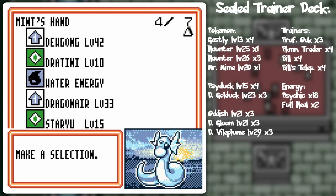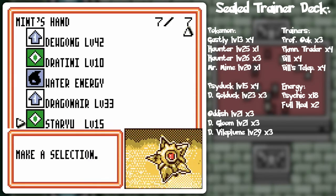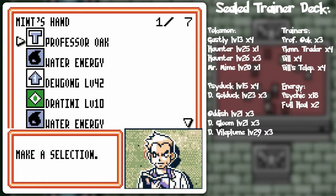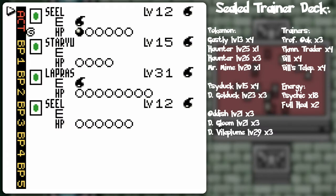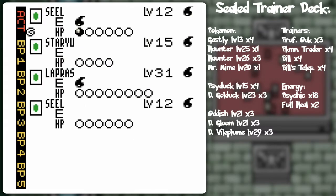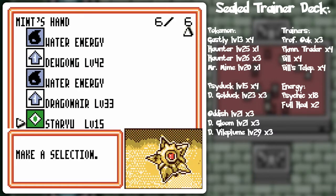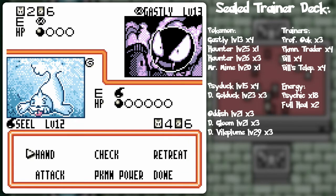Dewgong... I see... So yeah, at a certain point when he gets the Dark Vileplume out, it'll just be a battle of Pokémon versus Pokémon. So we gotta get our arsenal all set up nice and pretty. I got the other Dragonair. I'll hold on to the Staryu so I can always play that.